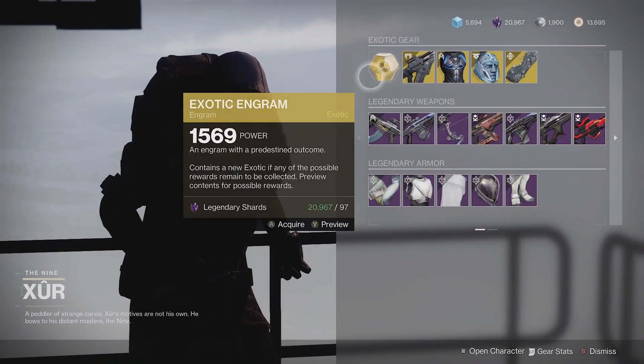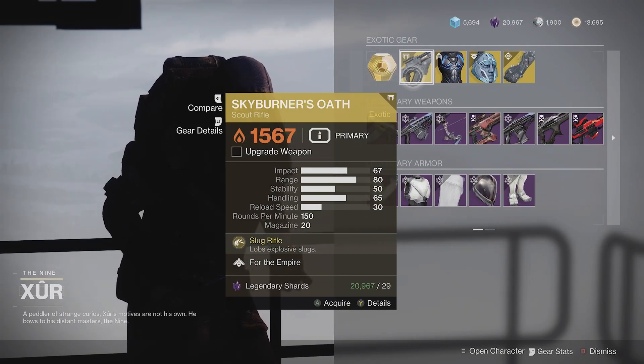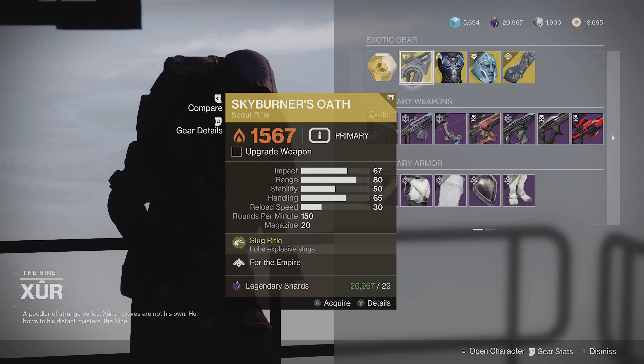First up, taking a look at his exotics, he's got Skyburner's Oath. This is a pretty reliable scout rifle that got a significant buff last season, so if you have not picked this up recently I recommend grabbing it now — hashtag taking the oath. It is not at all bad in the current meta.